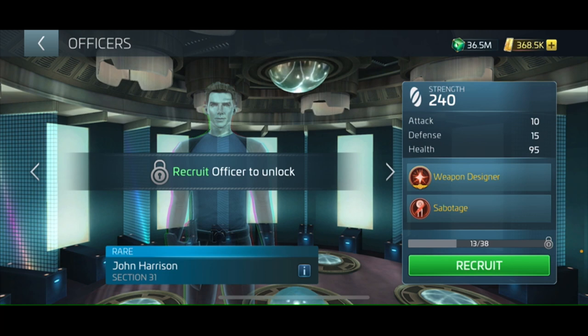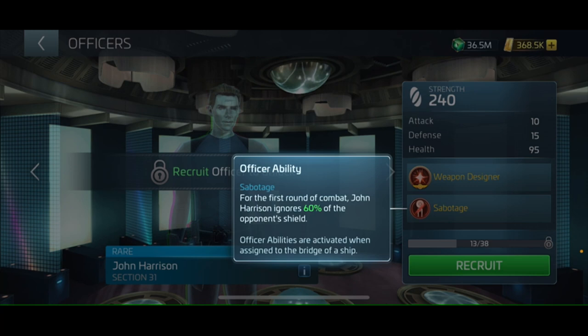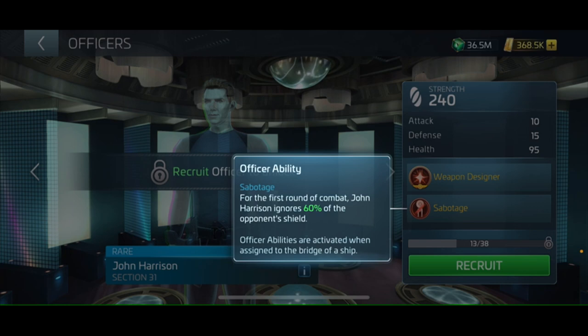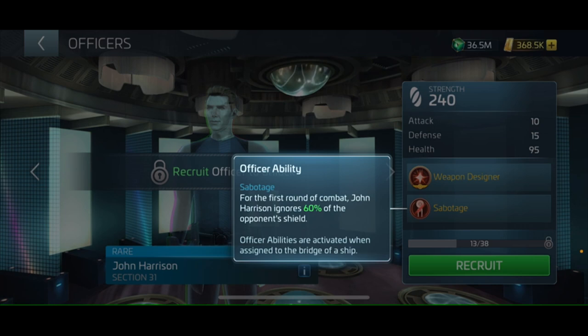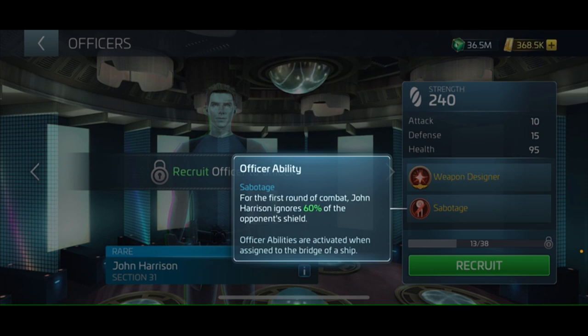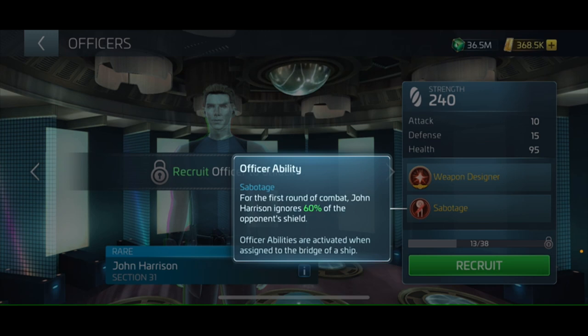Let's take a look at Sabotage. For the first round of combat, John Harrison ignores 60% of the opponent's shield. I can't even believe it — the fact that the developers would introduce an ability like this into Star Trek Fleet Command, the ability to ignore 60% of the opponent's shield. And if you can upgrade this officer, this 60% goes even higher. So what you'll end up with is an incredibly powerful PvP ship which can basically ignore the shields in the first round of combat and take out another player's ship.